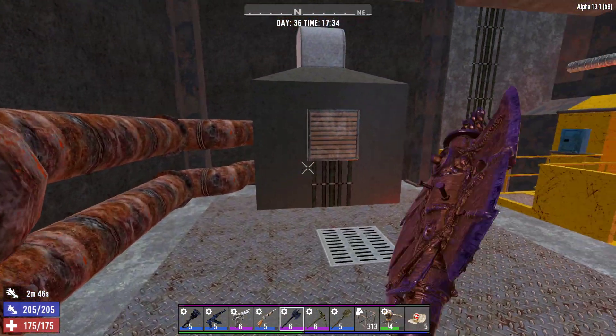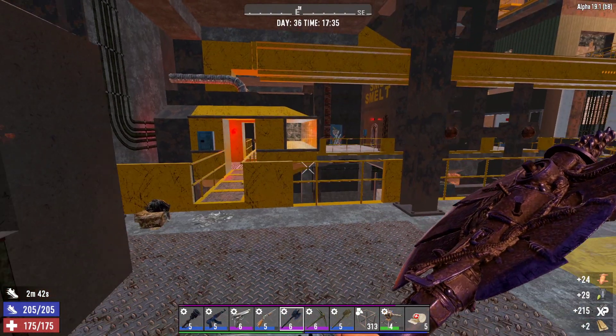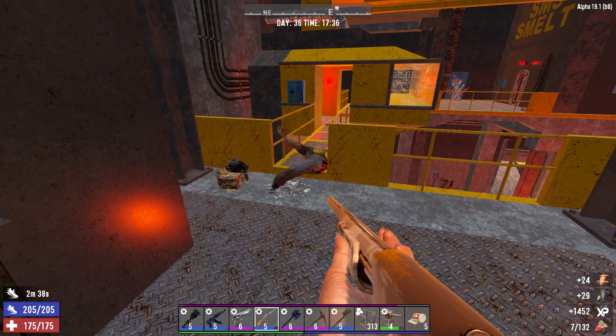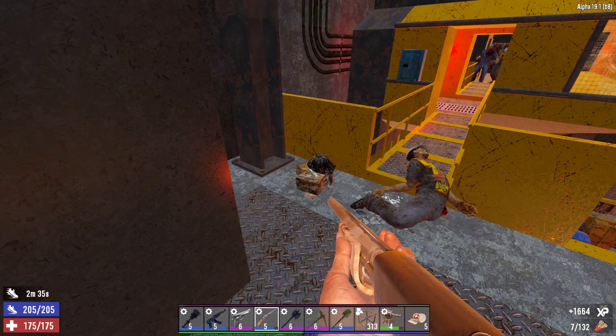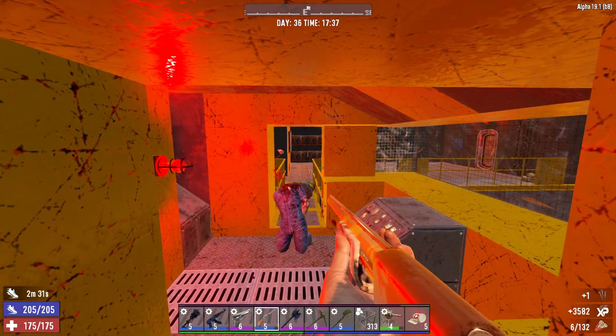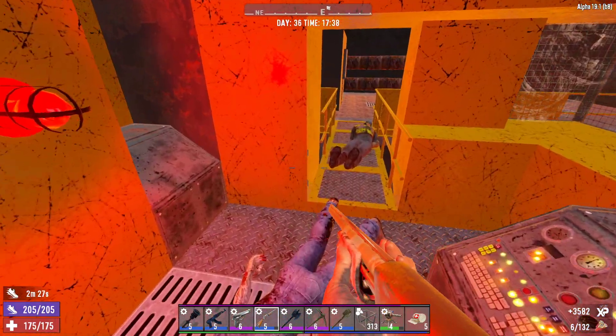I don't know if there's something hiding behind there, but we will check. Hey dude, you lost your leg. This is kind of a good area — they just have to funnel through. Ooh, was that a two-fer? It was! It was a two-for-one.